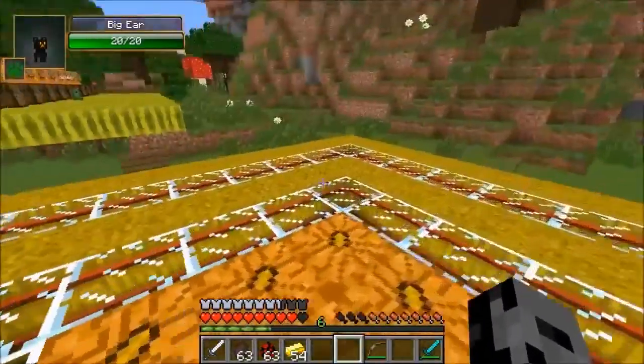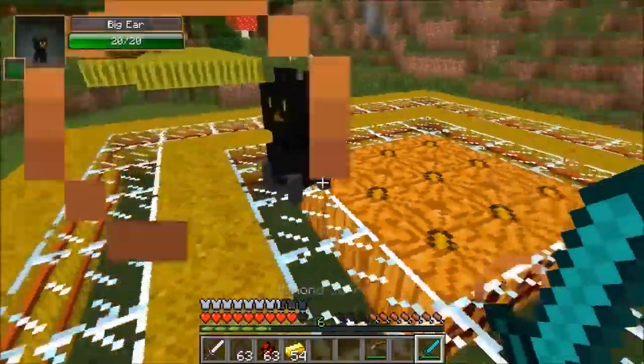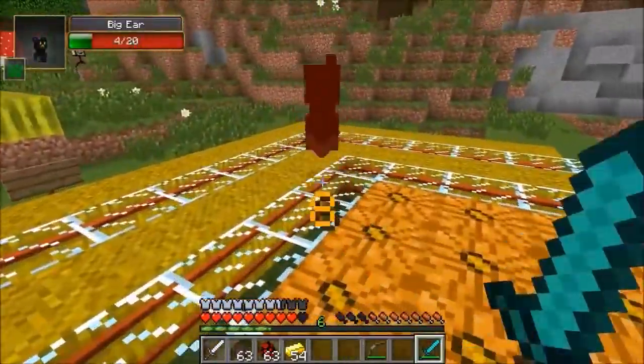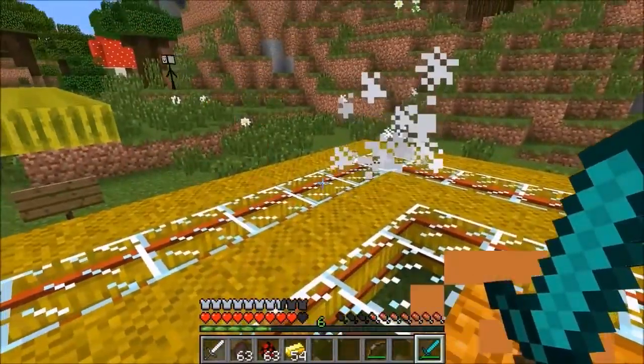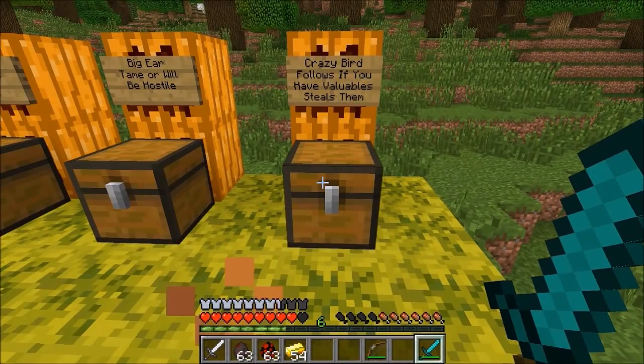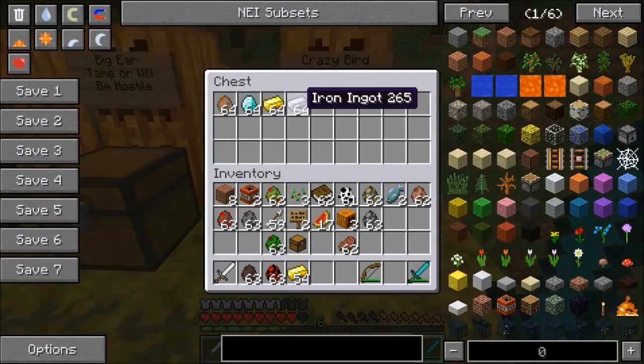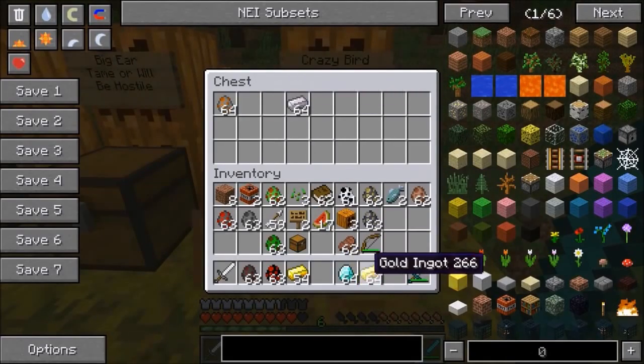You can see its eyes have changed colors. You can make it sit down — if you right-click him, his eyes change colors. He's sitting now. He's got more health now that I tamed him. But if you don't tame him, he is going to attack you. I'm pretty sure he doesn't drop anything at all.